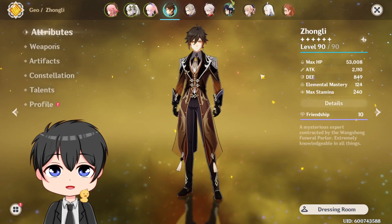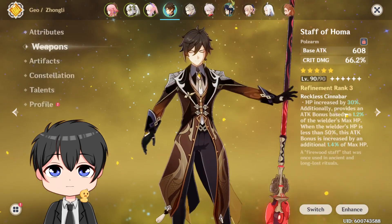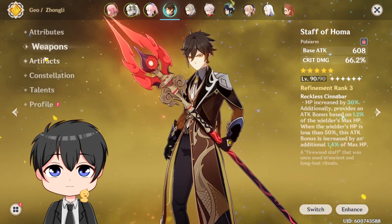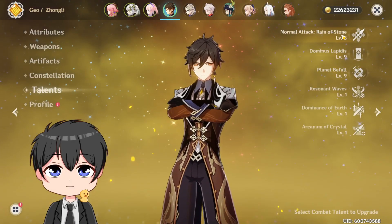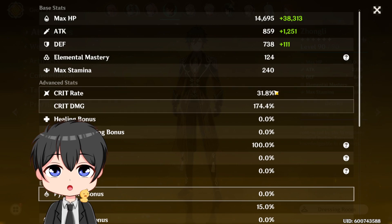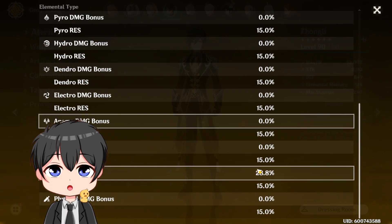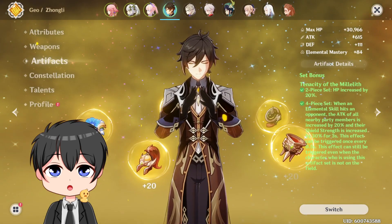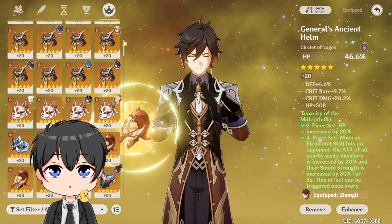Last but not least, here is Zhongli, level 90, 53k HP, 2.1k attack. He's using R3 Homa level 90. Here are the artifacts, 4-piece Tenacity, C2, talent 8-9-9. The stats don't really matter because I'm using Tenacity, but there's the crit rate, crit damage, 100 ER, and 28.8% geo damage bonus. Here are the artifacts: flower, plume, sands, goblet, and circlet.